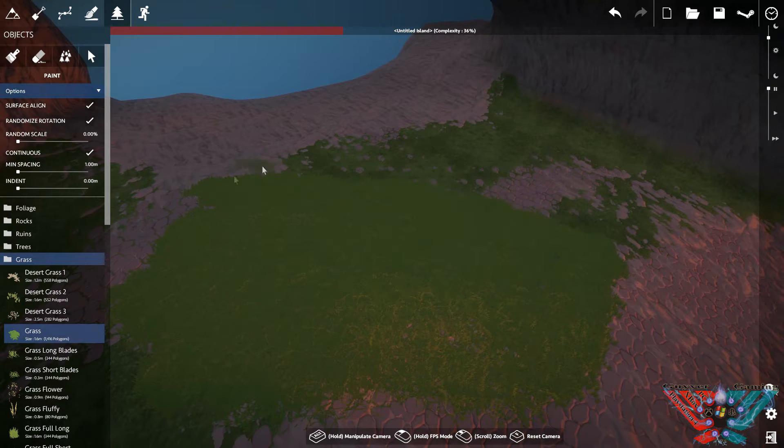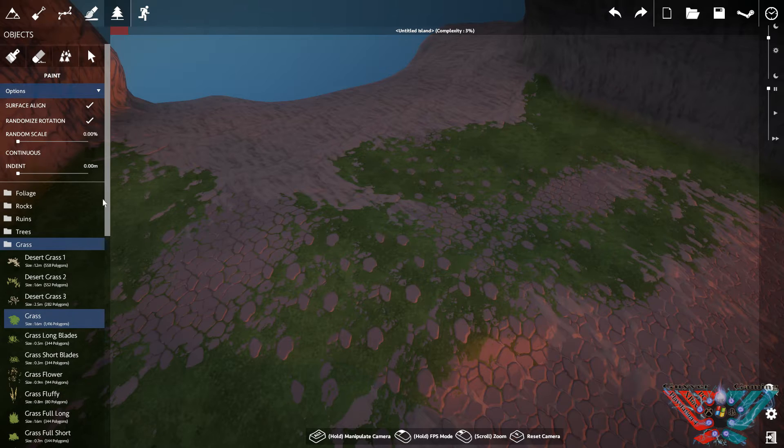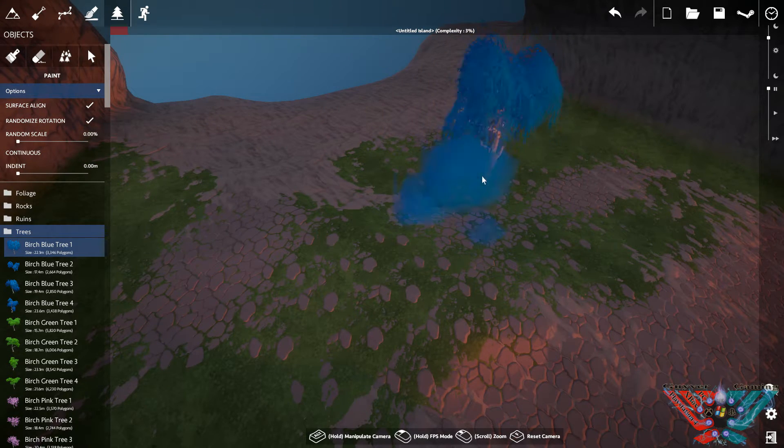If you select grass and hit continuous, you can paint it on - but watch the complexity going up. That's why you've got to be careful, it'll shoot your complexity through the roof. You can undo that and it'll go right back down. Indent is how deep it puts it into the ground - best shown with a tree: at 0 it sits on the surface, at 0.63 it's that many meters below.